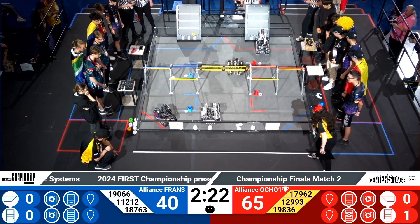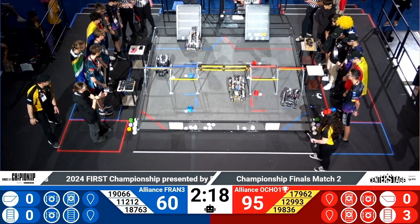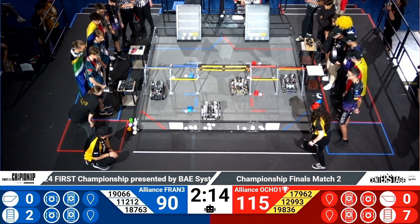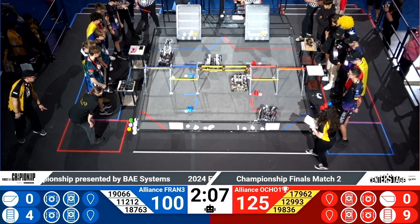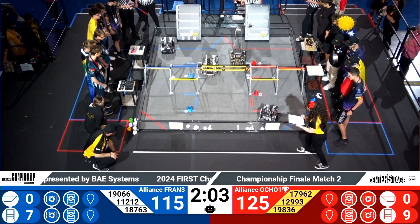Starting off with an easy yellow pixel placement coming out of the blue and red alliance, but red alliance gaining the lead with two yellow pixel placements and five white ones. Blue is behind with only two white pixels and two yellow pixels, with TechSpan coming in with one more, then AI Citizens finishing up as they park.